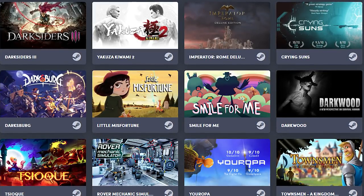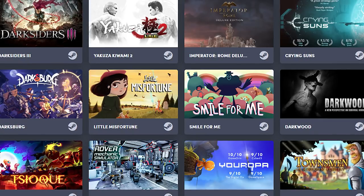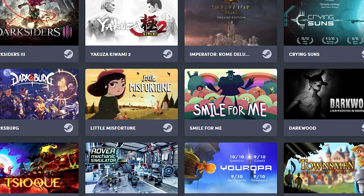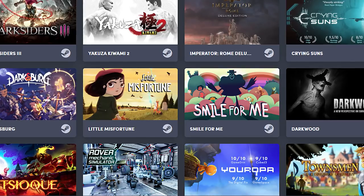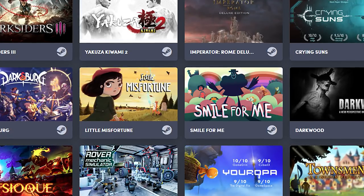Hello everyone and welcome back to BombChu. I'm Chris. I'm Austin. And today we're taking a look at the Humble Choice Bundle for November 2020. We're currently in the middle of a contentious election here in the United States, and at least as of this recording, the race still hasn't been called. Now seems like the perfect time for a nice bundle of games to come along and help keep us distracted while we wait for the dust to settle. Let's see what Humble has in store for us this month.